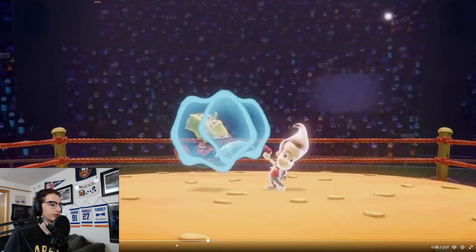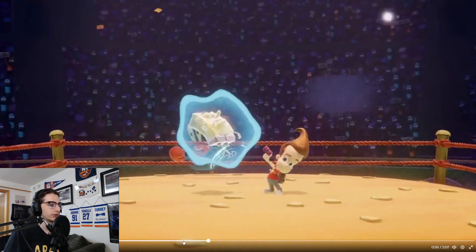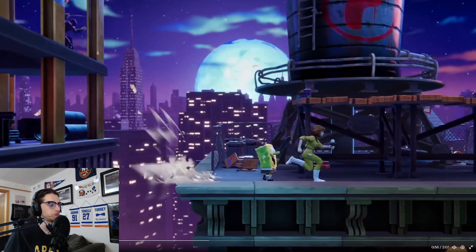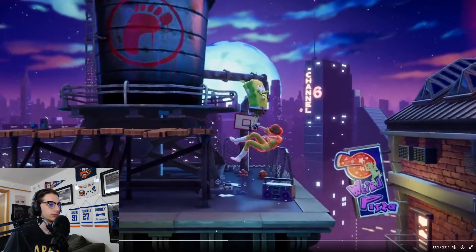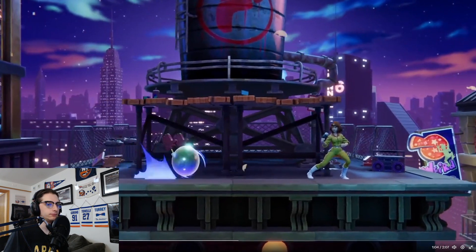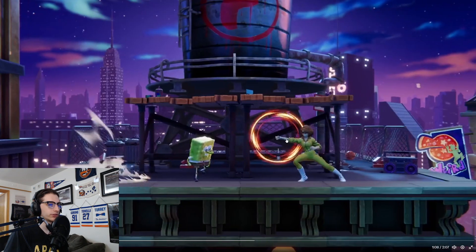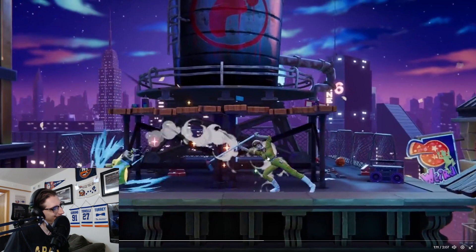Spongebob has relatively short range and isn't the fastest character by any means, so he mostly has to rely on his neutral special, Bubble Blow, to take control of the stage and find an opening. His side special, Fishbowl Strike, can also be a solid approach option thanks to its surprising speed. It looks like April probably has a multi-hit jab you can hold to keep out, based on that animation. And the boom mic is back as her strong neutral.